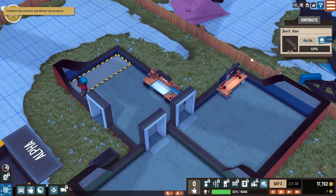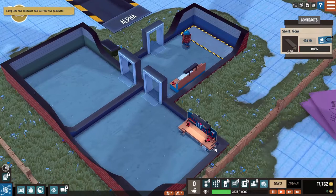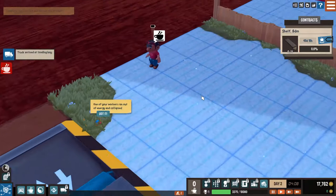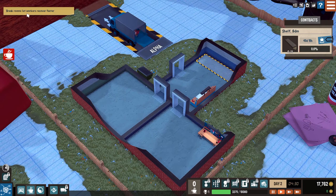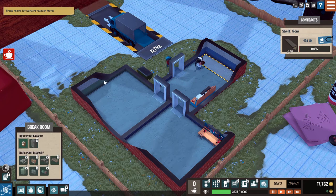Complete the contract and deliver the products. Fair enough, we're going to get them delivered. Oh whoa, who's this? One of your workers ran out of energy and collapsed. Let me put the speed back to normal. Can we build a break room or something? Break rooms let workers recover faster. We should probably do that. How do we do the break room thing? This room over here is not even being used, we can do something there. The coffee maker 2000 will fill all your caffeine needs.